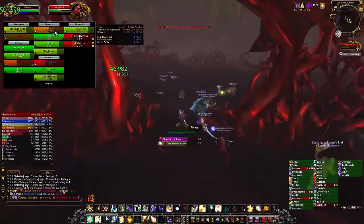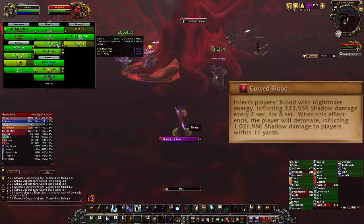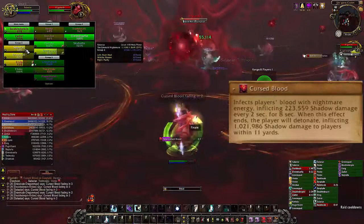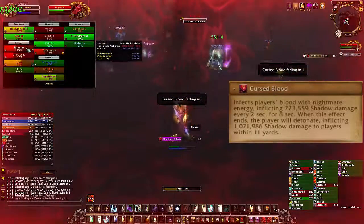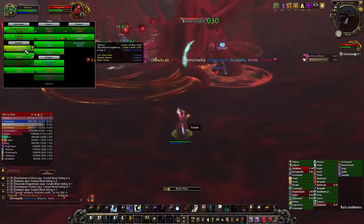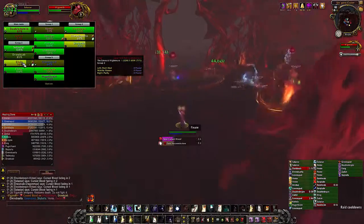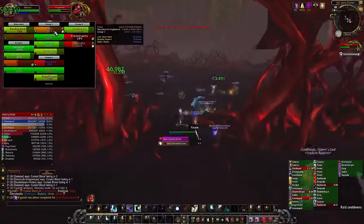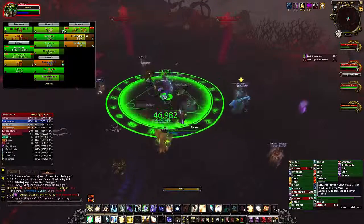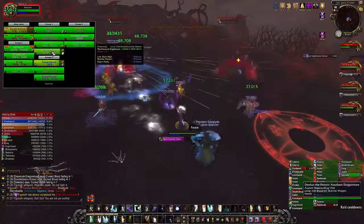The boss is only going to do one really annoying thing while you're in the chamber, and that's an ability called Cursed Blood. This marks several members of your raid with a big circle — an AoE attack that detonates after 8 seconds and does incredibly high damage to anybody standing within the circle. Spread your raid out evenly around the room; you can overlap circles as long as nobody is standing within another player's circle. There is more than enough room even with a full raid. Other than that, all you're going to do is DPS the boss and blow whatever cooldowns you want.